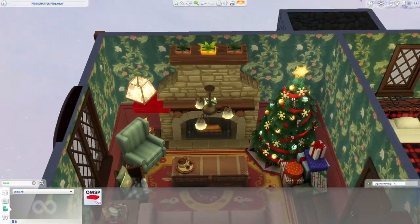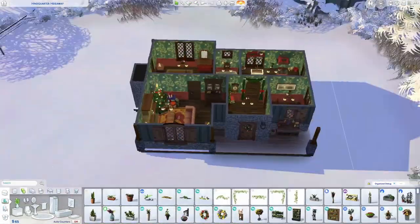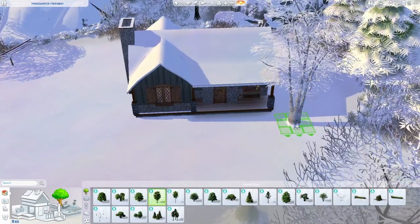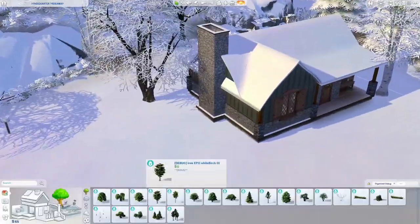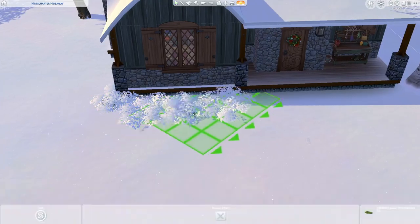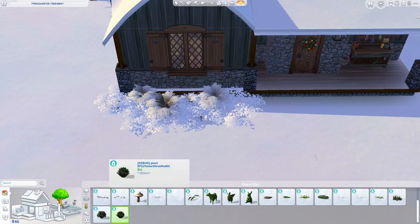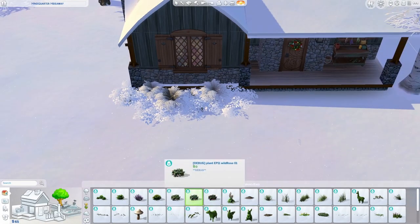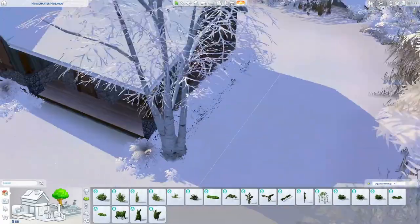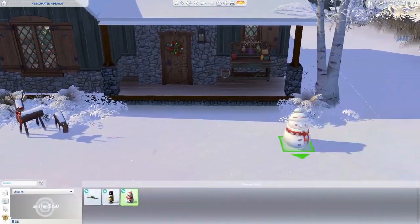Circling back to the build again, because I keep talking about other things — it is so difficult to landscape when you can't see anything. Like everything was just white and covered in snow, so I couldn't see what anything actually looked like. I ended up doing a little bit more landscaping later in the build. I went in from manage worlds so that I could see things without snow and made sure the landscaping actually looked halfway decent and made sure the colors were what I actually wanted them to be.